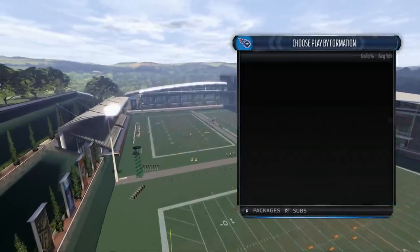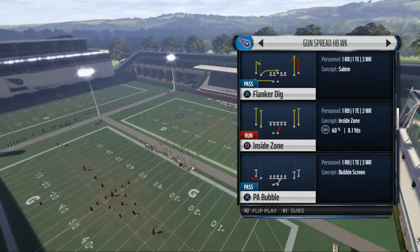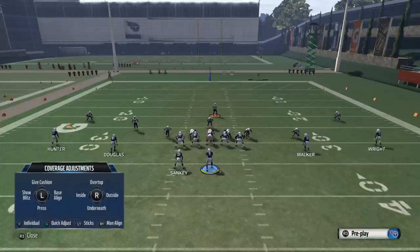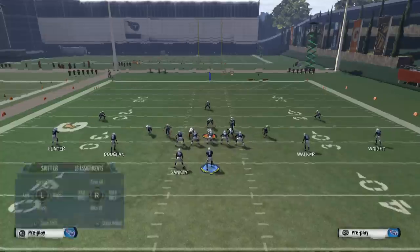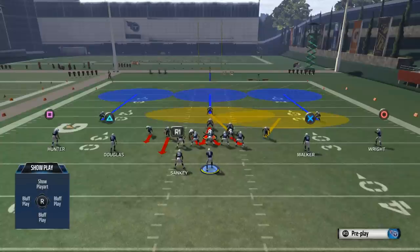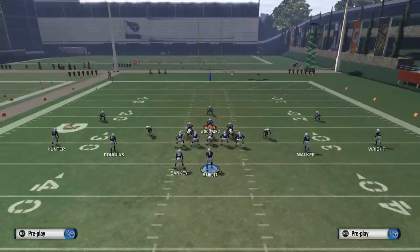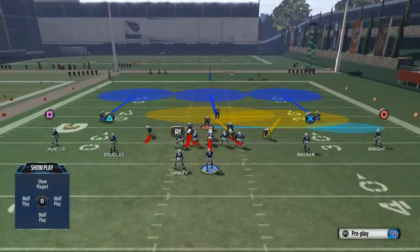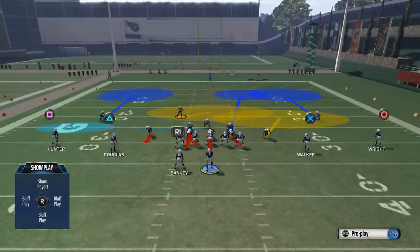So for Crash 3, what we want to do: base the line, spread line, crash line to the right, pinch linebackers, globally blitz the left-of-screen outside linebacker — you can do all this from your global commands — and then straight blitz down the nose guard. Take Woodyard and place him on a flat zone to the left side of the screen. What I like to do is throw Morgan into a deep zone, and then I'll use Griffin. My main responsibility is anything on the left side, in the middle, and in the seams.